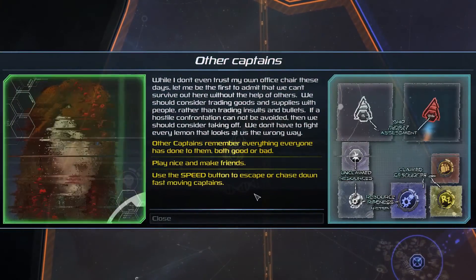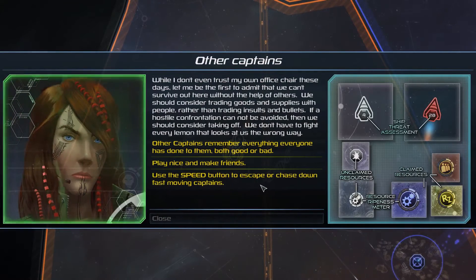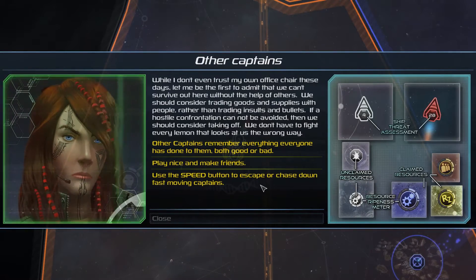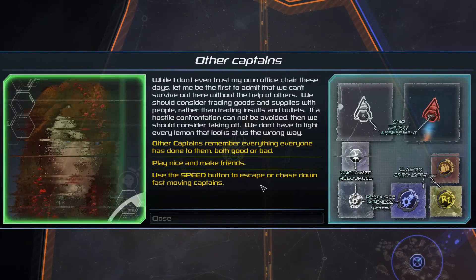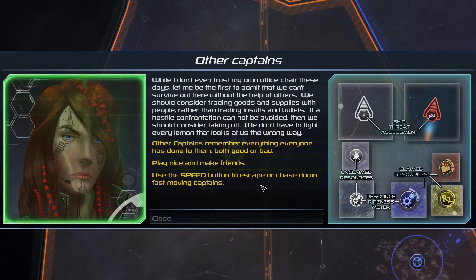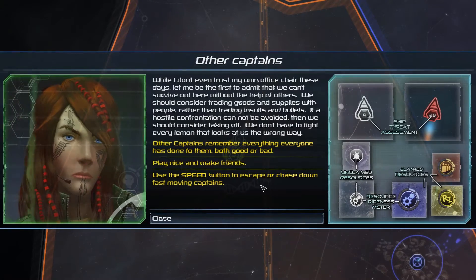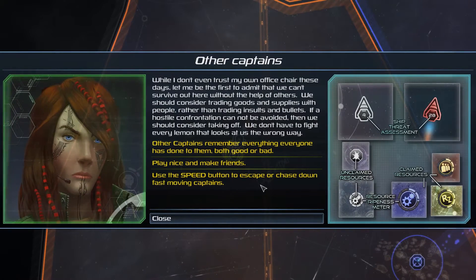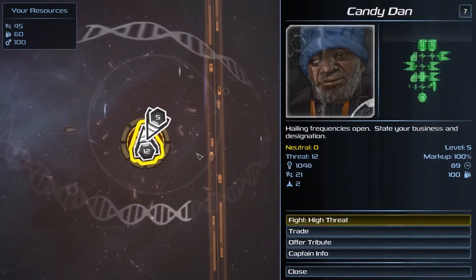While I don't even trust my own office chair these days, we can't survive out here without the help of others. We should consider trading goods and supplies with people rather than trading insults and bullets. If a hostile confrontation cannot be avoided, we should consider taking off — we don't have to fight every lemon that looks at us the wrong way. Other captains remember everything everyone has done to them, both good or bad. Play nice and make friends. Use the speed button to escape or chase down fast-moving captains.